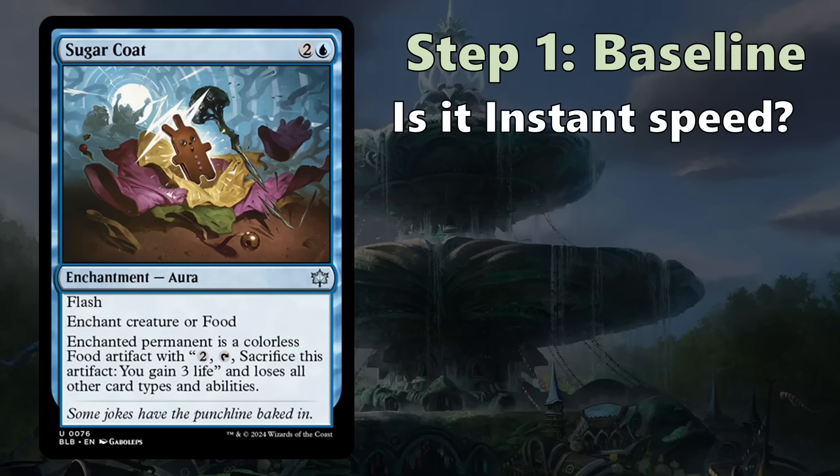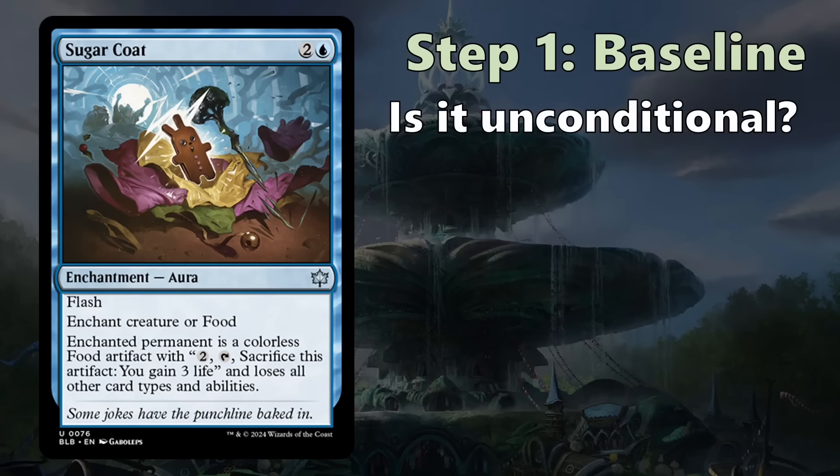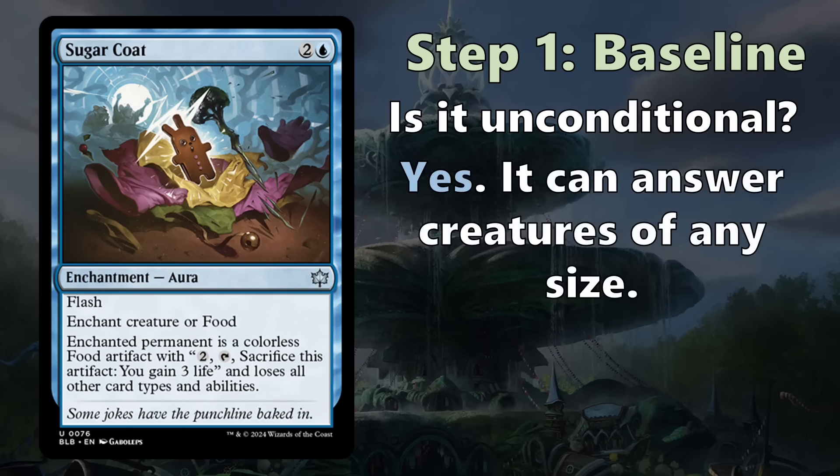First, is it instant speed? Yes — this provides flexibility and sets up two-for-one opportunities. If your opponent goes for a pump spell or does things that might get blown out by instant-speed removal, Sugarcoat is ready to stop them. Being instant speed is a major plus for removal spells. Next, is it unconditional? Yes — it can answer a creature of any size. It doesn't have a criteria on what it can enchant, like only big or only small creatures.